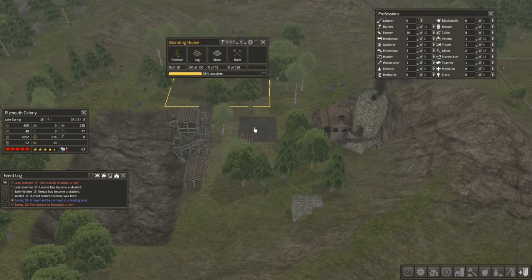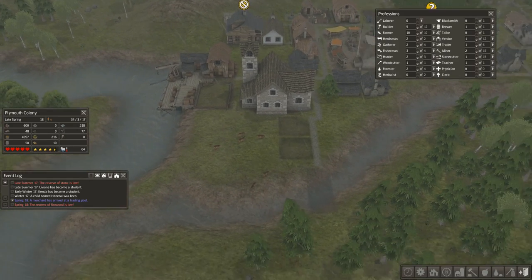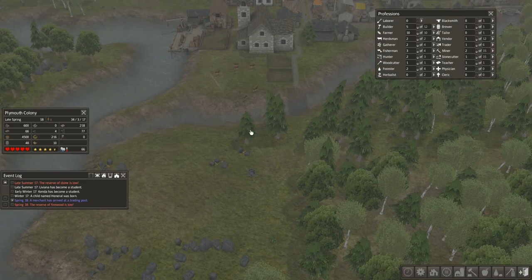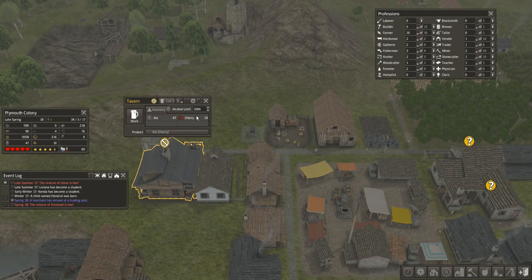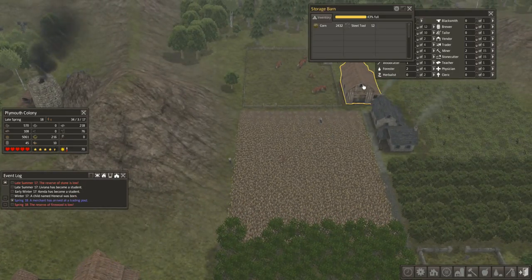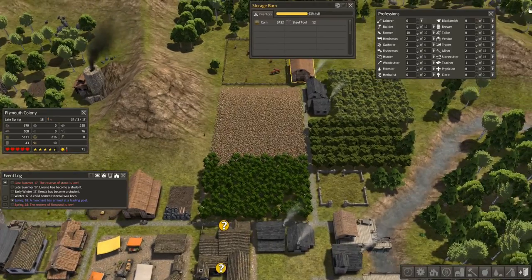Still working on that boarding house — I think my builders are busy elsewhere, still clearing iron it looks like. My tavern is out of cherries to make ale with. Checking what we have available — nope, nothing right now. Pretty soon they'll get the harvest and they'll be able to continue making ale.